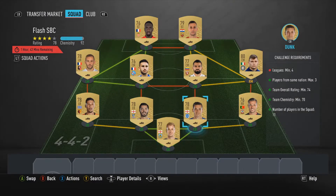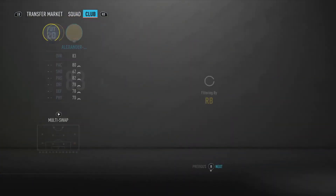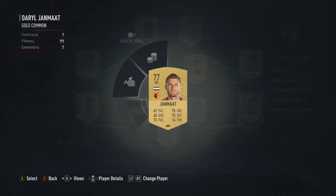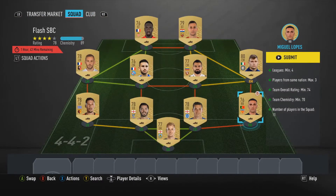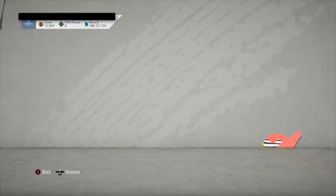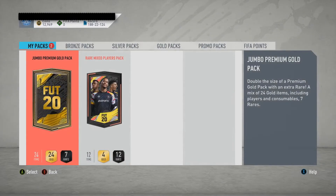Now we do the second Flash SBC. We needed a minimum of four — we're gonna do a lovely right back. We have the rating, the chemistry for these, and a maximum of three players per nation. Let's submit. We have completed this one too!